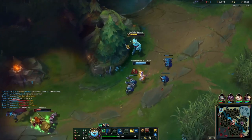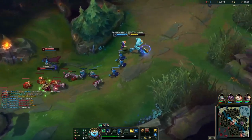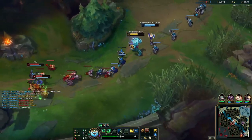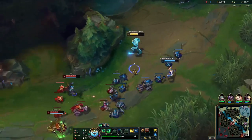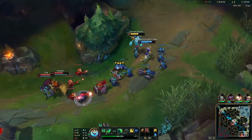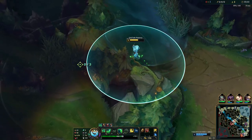Your W isn't something you prioritize a lot as Zack support because you don't need to put points into it — you're not going to be clearing waves or jungle camps, so you don't need that extra sustain and damage. You actually want to be maxing E first, Q second, and W last.